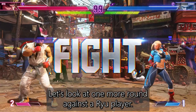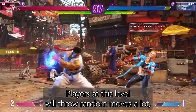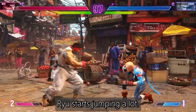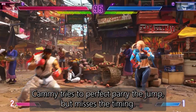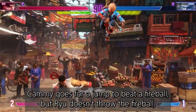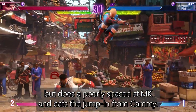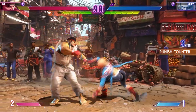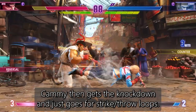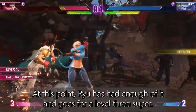Let's look at one more round against a Ryu player. Ryu starts with a Tatsumaki special — players at this level will throw out random moves a lot, so these things tend to happen. Ryu starts jumping a lot and Cammy tries to perfect parry the jump but misses the timing. Cammy goes for a jump to beat a fireball, but Ryu doesn't throw the fireball and does a poorly spaced standing medium kick, eating the jump-in from Cammy anyway. Cammy then gets the knockdown and just goes for strike throw mix-up loops.